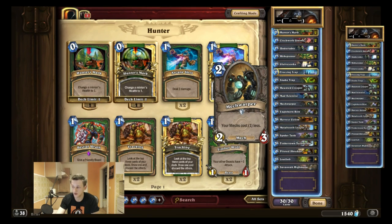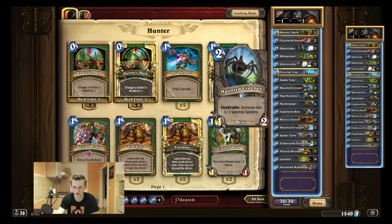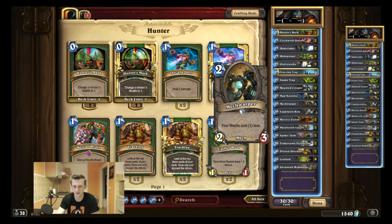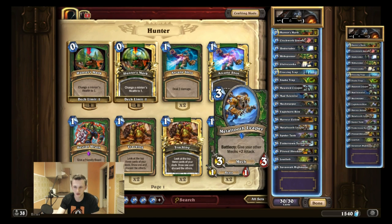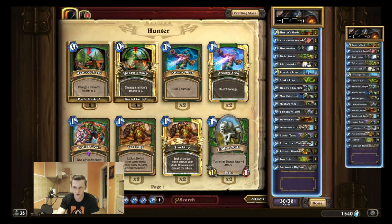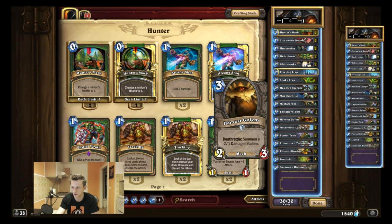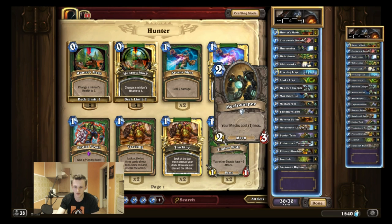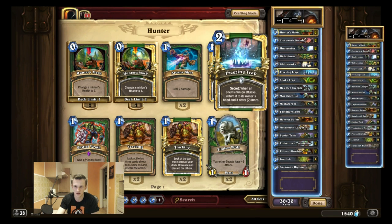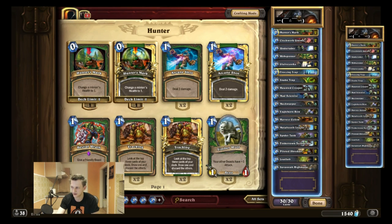I really like the Mech Warper — I play one for now. Because I play the weapons, I don't want too many two-drops since I still play Haunted Creepers. It makes your mechs cost one mana less. It's a 2/3 for two mana, which is solid for a two-drop, and it's also a mech that can be buffed by Metal Tooth Leaper the following turn. It makes Clockwork Gnome cost zero, makes Harvest Golem cost two, and lets you play Piloted Shredder on turn three as a follow-up. I play one for now but I might change it — I really like the card.